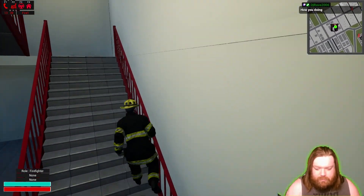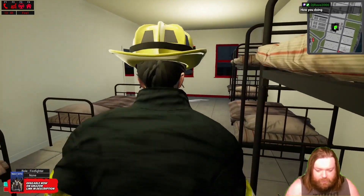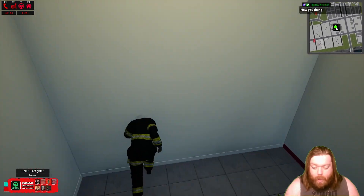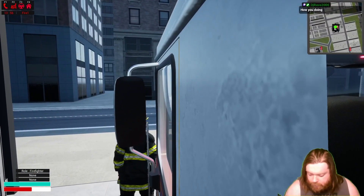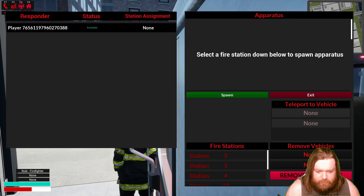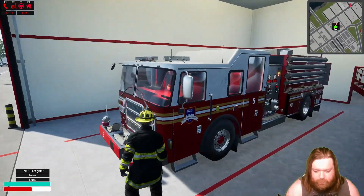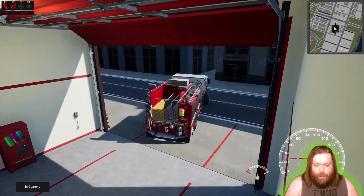I'm doing good, I'm feeling a lot better today. Look at all these bunks - ain't nobody here but me, I got like 13 beds to play in. Can I jump down? Did my health go down? I think I almost killed him. F3 - teleport the vehicle, spawn the apparatus at a fire station. Okay, can we drive?